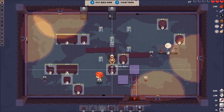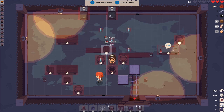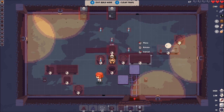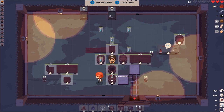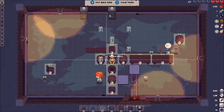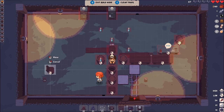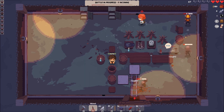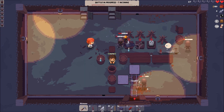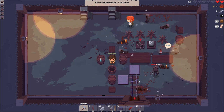The combat isn't very fluid and doesn't feel nice — I simply don't like it. The tower defense aspect again gives you only one or two turrets at the start until you get enough money for more. It's a cool idea, but it's just not implemented very well. Do I recommend it? Yes, it's not bad, but I'd recommend it on sale — if you can get it for like five bucks, then pick it up. But as it stands, it just doesn't grab me as much as other games of this type.